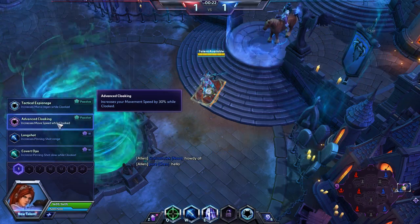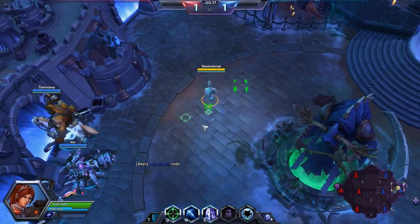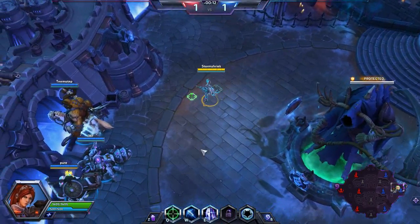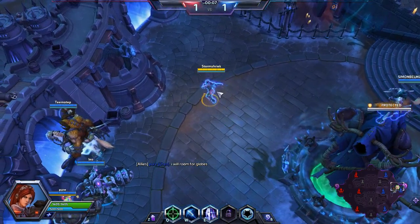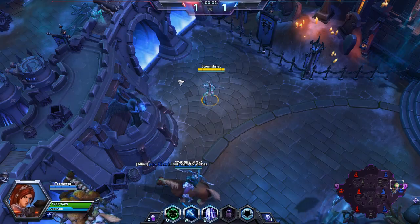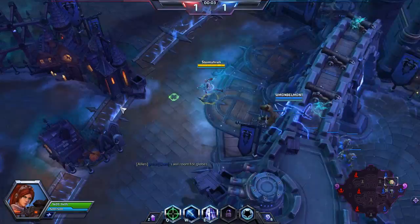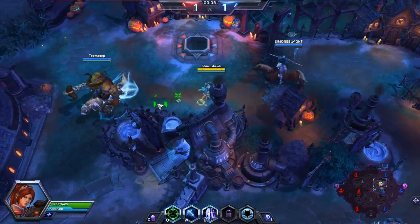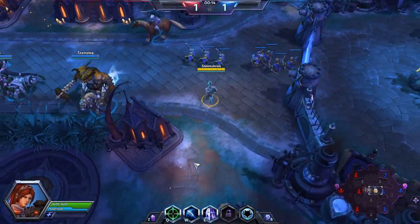Here's Move Speed while Cloaking. We are going to take Advanced Cloaking. That way I can just run around on foot at 30% speed. The stealth profile gets bigger when I'm on a mount and it makes it easier to spot. Nova's stealth is her trait — after I'm out of combat for long enough, I turn invisible.